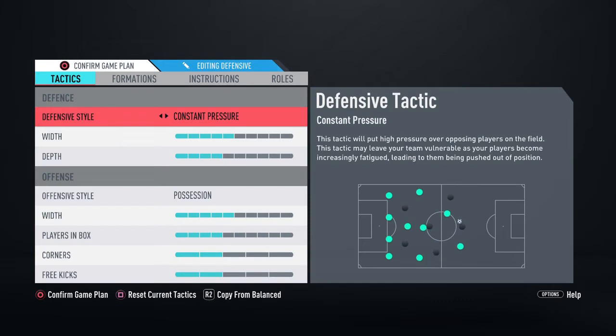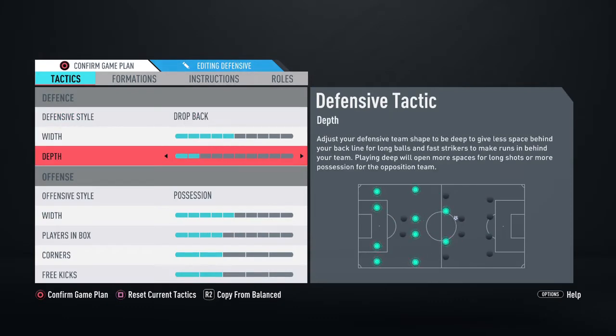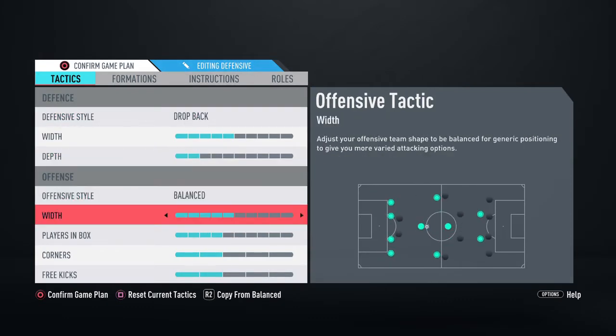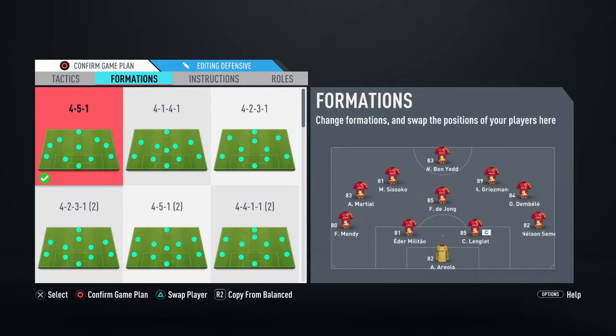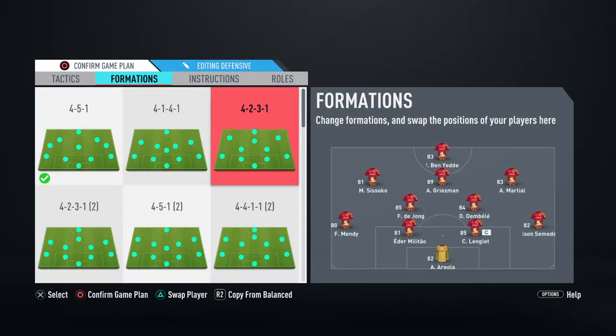For custom tactics guys, we're going to go defensive. Drop back obviously — you have to go two depth, balanced. All these balanced. Players in box low, you want corners and free kicks low. Then for formation, you want the 4-2-3-1 narrow.